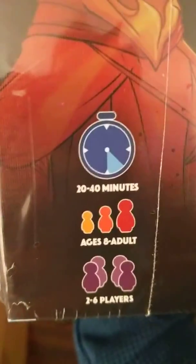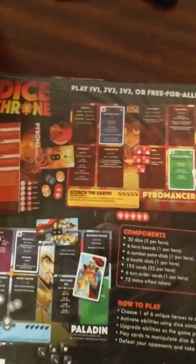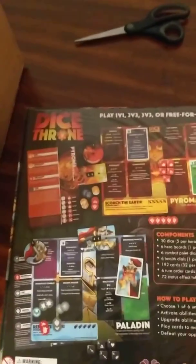20 to 40 minutes, age eight to adult, two to six players. Very exciting stuff, so check it out — Dice Throne Kickstarter. I might have to go to the outpost on Thursday and test this thing out. Shogunstein out.